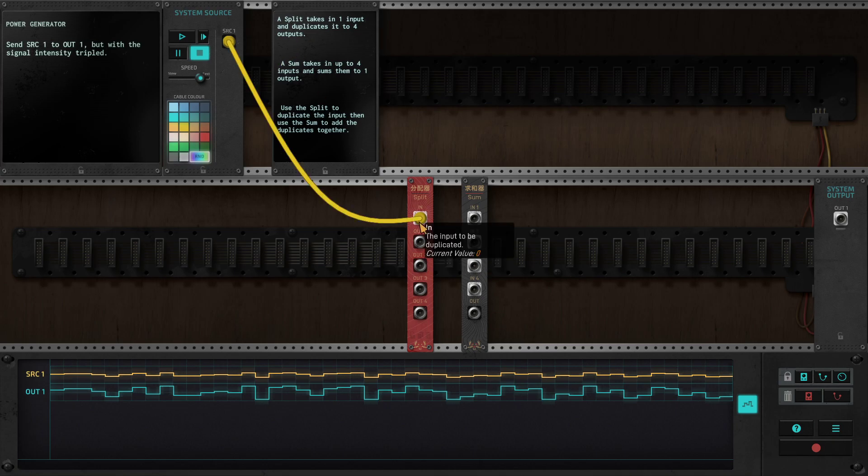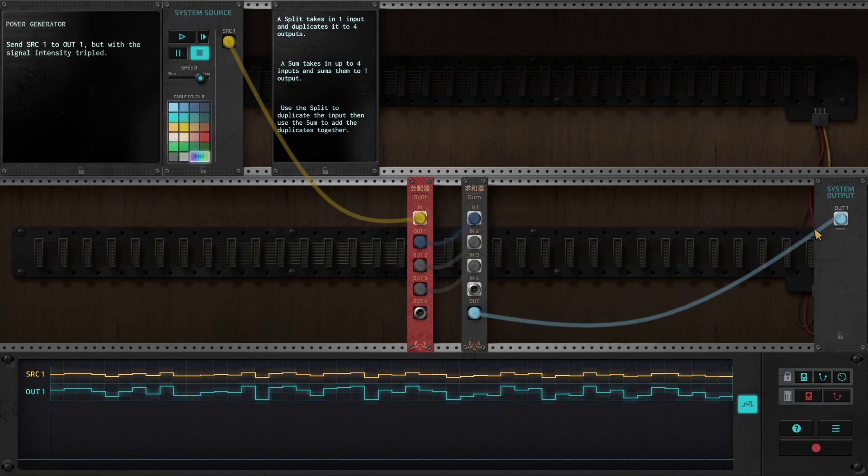So the split takes in one input and duplicates it to four outputs. The source goes into the split, and then the split can put it out four outputs — you're taking the same stuff and splitting it out. So I can put it all into the sum. We want to triple the intensity, so we're only going to use three wires. The colors seem to change — I guess the colors are random. So we split it three times, which gives us a tripled signal, because they want us to triple it. Duplicate the input and use the sum to add the duplicates together. We triplicated it, and then we do the output over to here. And that's your triplet — then we hit play.